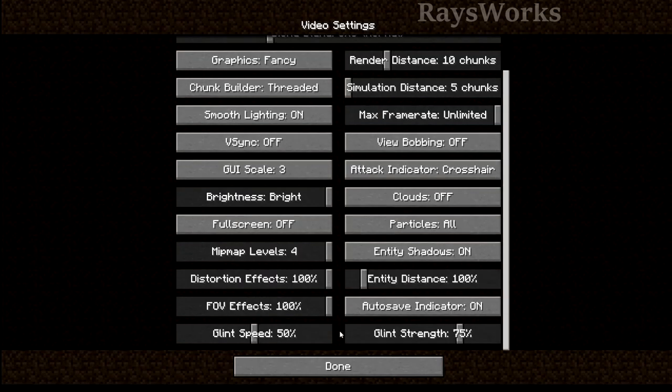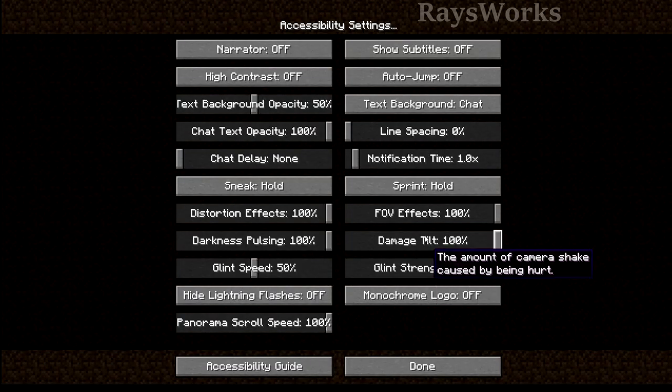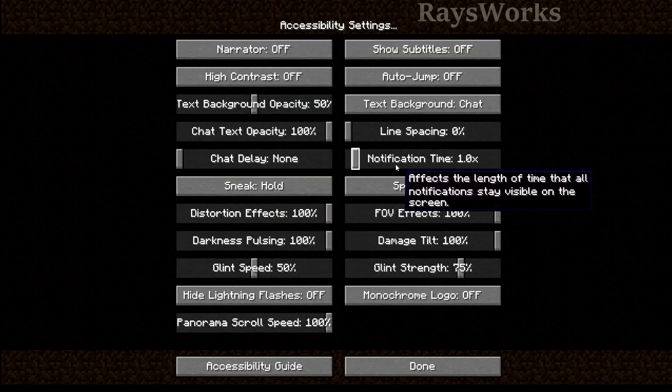There are also some new settings, including control over how glittery enchanted armor is, how fast the glitter goes by, and how visually strong it is. In accessibility settings, there's also a damage tilt — so how much your camera shakes when you get hit by damage. You can also tweak how long you want notifications to stay on screen.